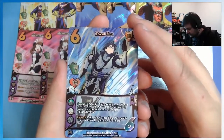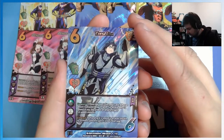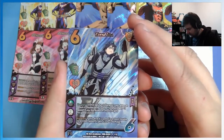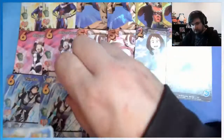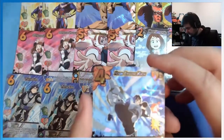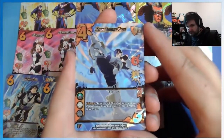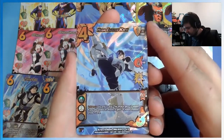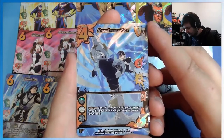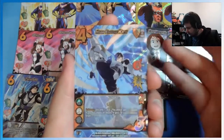Enhance: if this attack's speed is at least double its printed speed, it gets plus two or negative damage. And then we got a High Engine Kick: discard a card, this attack gets plus two speed. If you discarded an attack, it gets plus four speed instead. Draw a card.